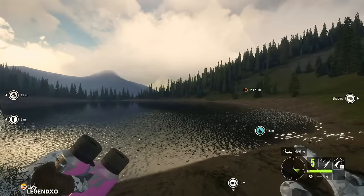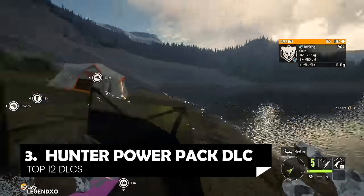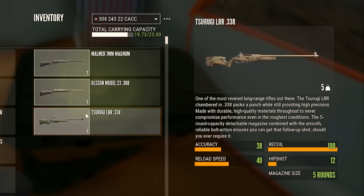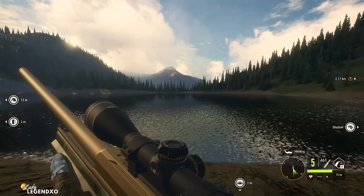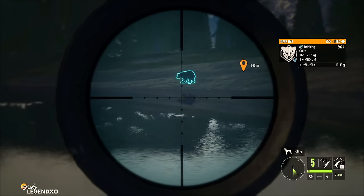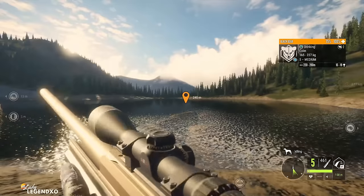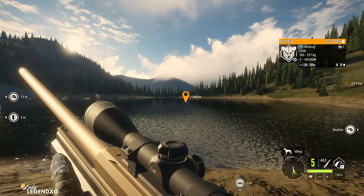Coming in at number 3 is the Hunter Power Pack, which comes with the Malmer 7mm bolt action, the Olsen Model 23 .308 bolt action, and the Surugi LRR .338 bolt action rifles. All three zero in at 75, 150, and 300 meters. The .338 would be direct competition for the .300 Magnum and the Arzina .300, but the winner would be the Arzina — we'll talk about that very soon.